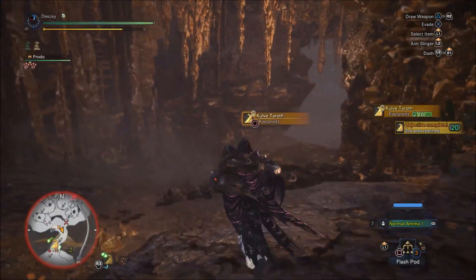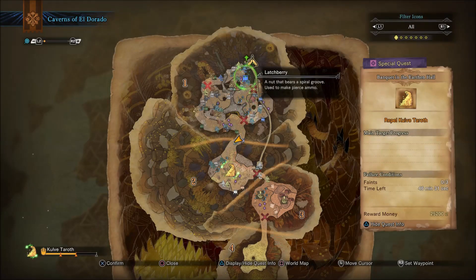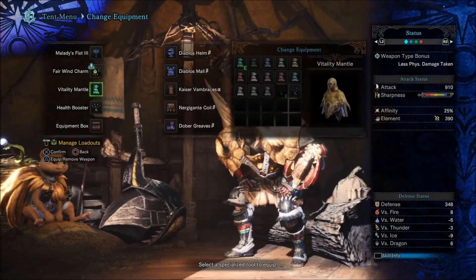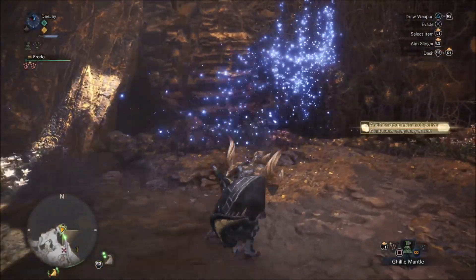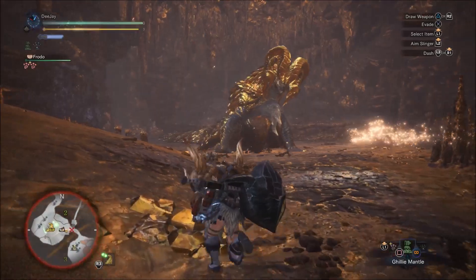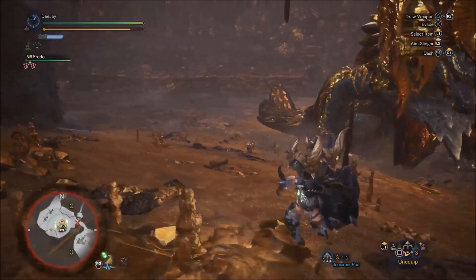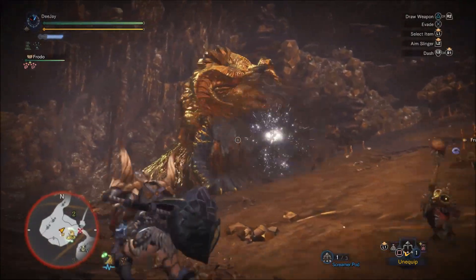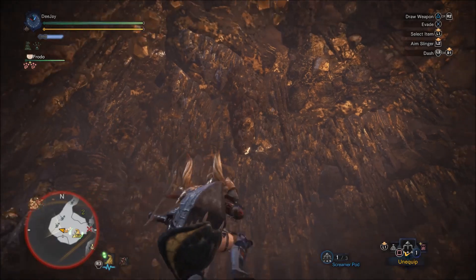Once you push him through to the second area, take time to ensure you have all the necessary items. So make sure you have the smoke bombs, the mega bounce bombs or bounce bombs, screamer pods, and you also need to equip the ghillie mantle — that's essential. Then start making your way back. Weapons and armor don't really matter; I switch back to my hammer just for this, though you might want to do some last hits after the damage is dealt. First, get his attention with your screamer pods and hit him directly.